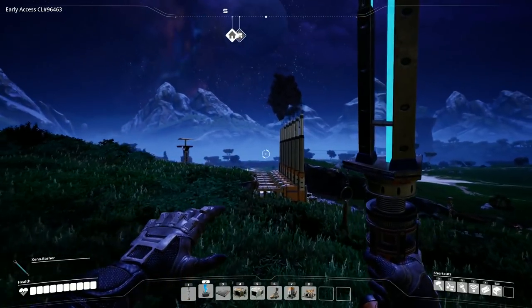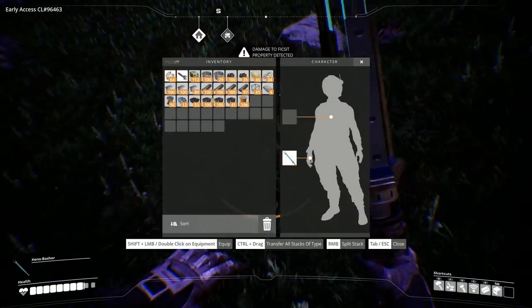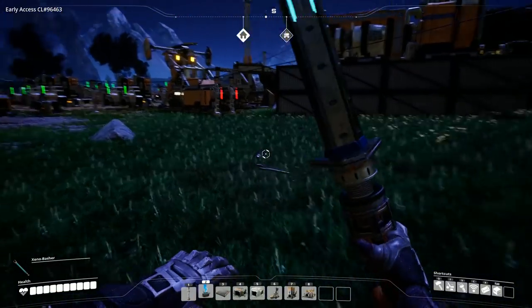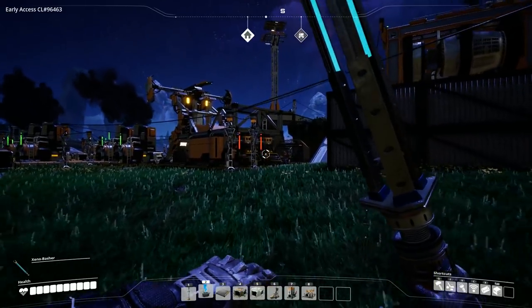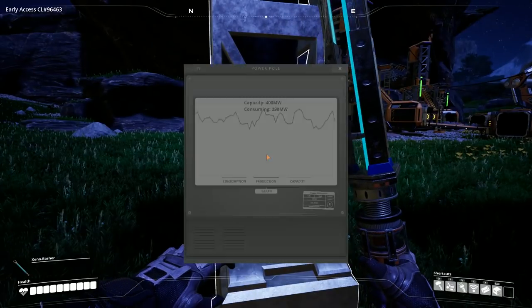I'm going to head over to where we've got all our power and check that as well. We also didn't particularly want to jump off that, but we'll eat some of these barrel nuts and we'll be fine. You can see that is currently out of power — these are our biomass reactors and we haven't filled them up. We don't really see any point because... oh, I now see a point.